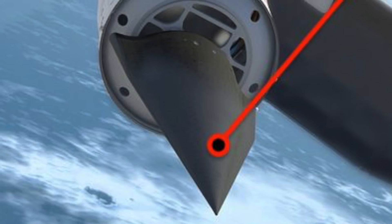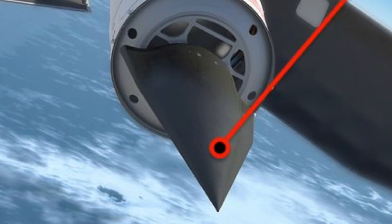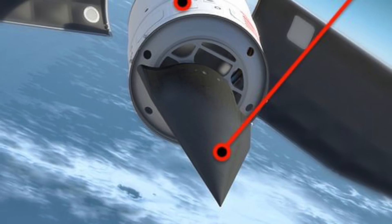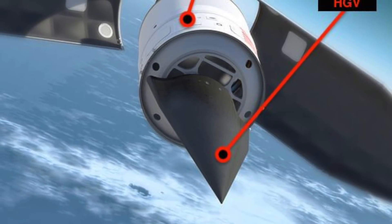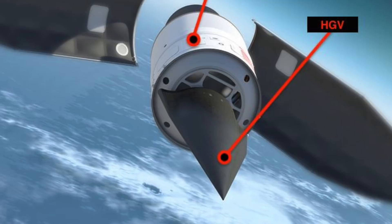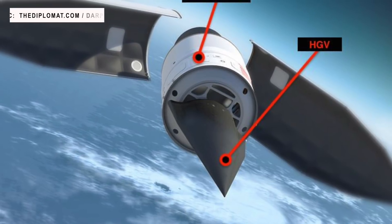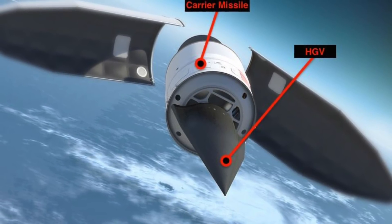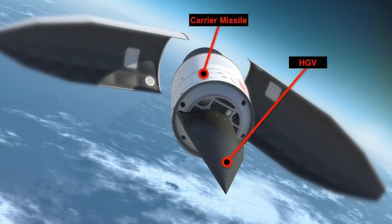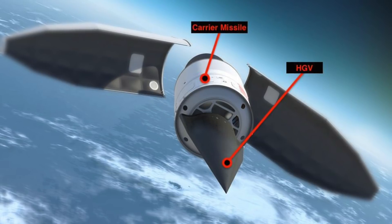Second, Hypersonic Glide Vehicles, or HGVs. HGVs are the latest crop of weapons. An HGV is launched to extremely high altitudes using a ballistic missile, where it skips across Earth's upper atmosphere. The vehicle then separates from the carrier and glides back down toward its intended target, attaining hypersonic speed. HGVs combine the speed of ballistic missiles and the maneuverability of cruise missiles in a single platform. Current ballistic missile defense systems calculate the trajectory of incoming missiles since they follow a predetermined parabolic path, but with HGVs this tracking methodology will not work, making them almost impossible to intercept.